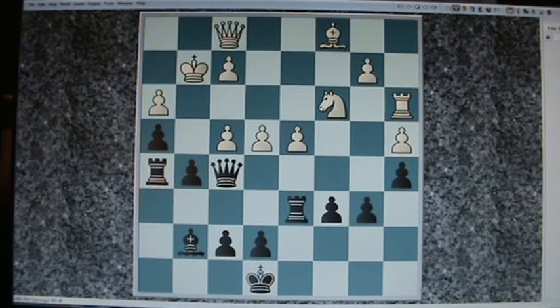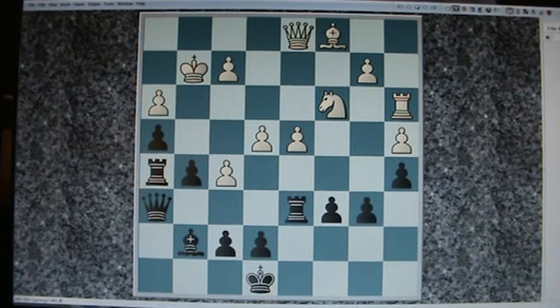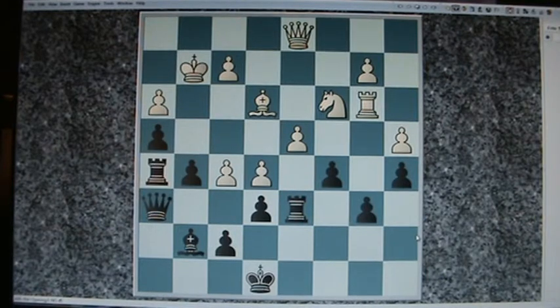Queen e6, Queen d1, but it's probably going to happen sooner or later. Now look at this — the queen goes into a hole. Black is threatening Bishop takes or Rook takes or something similar. So Bishop e3 comes. Now e6 for some reason — it's really dodgy. c5. e5. Bishop e5 — well done!